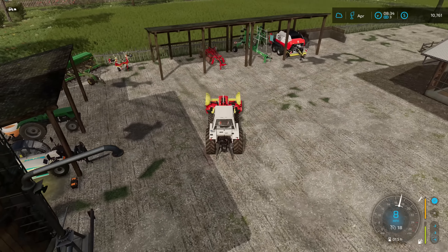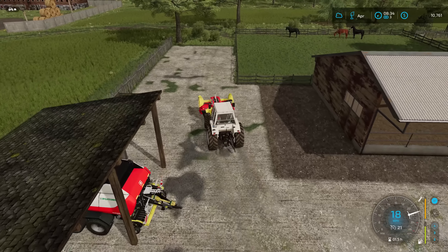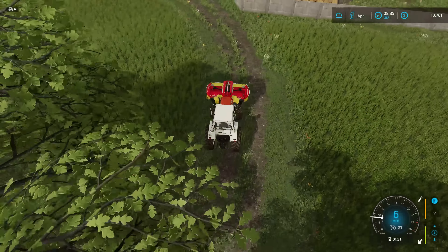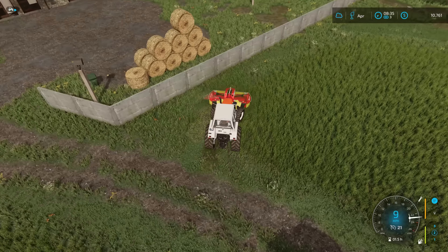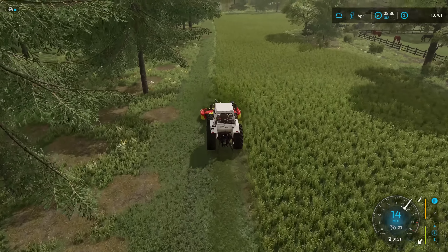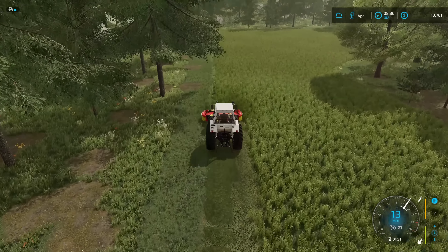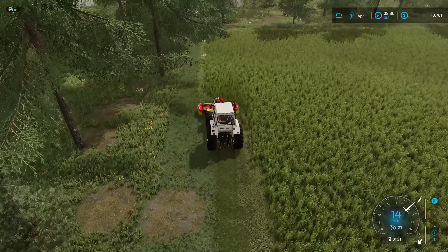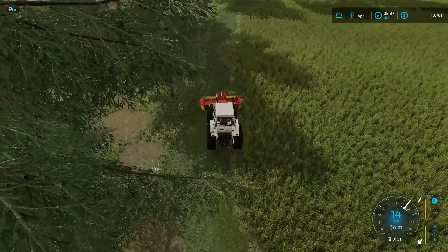I've got to grab the tedder even though I don't want to use it — just need to move it over. Now I'm going to find out if the three-point linkage in the front does work with the mower. It looks like it will, but I'll still put the mower on the front. Actually, I wonder if it would work on the back — I know there were a couple modded ones in FS19 where you could put it behind the butterfly mower and it worked out great.